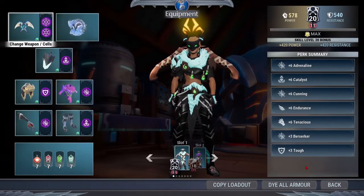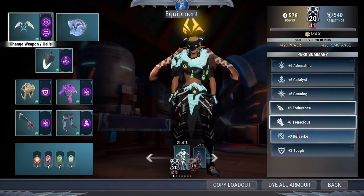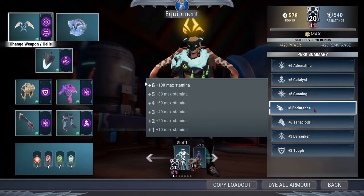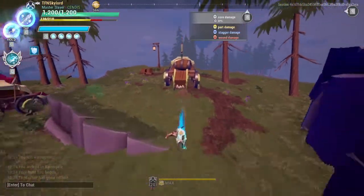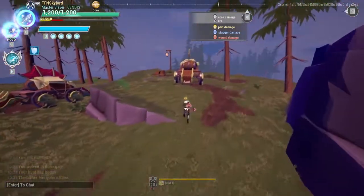As you can see, it's a little bit different. Instead of plus six Tough and three Endurance to correspond with Tenacious to give you your damage, I have added Berserker and six Endurance to give you your damage, as it works really well with Adrenaline — it's the current meta. I'll give you an example of the damage that Endurance does compared to Tough with just one combo.